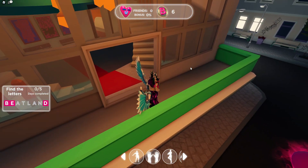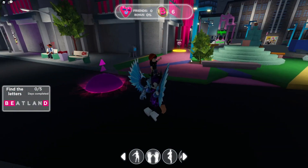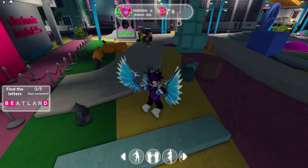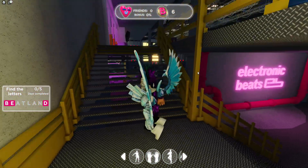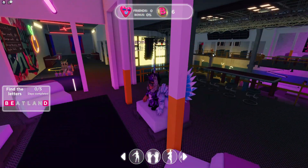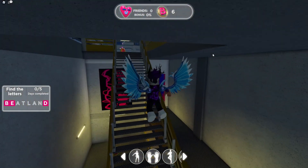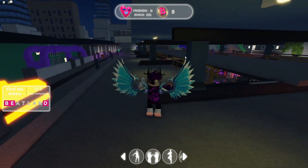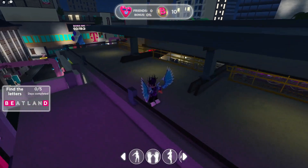After we have the B, follow me for the next letter. To get this next one we essentially need to go to a room that has lasers and all sorts of stuff. I think we go to this area — yeah, it's in here. Go up over here, then go up these stairs and we are near the top of the building.